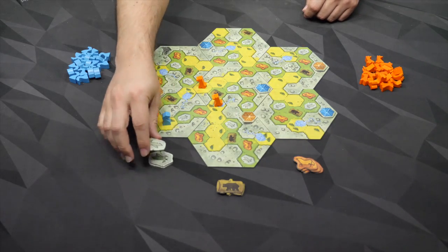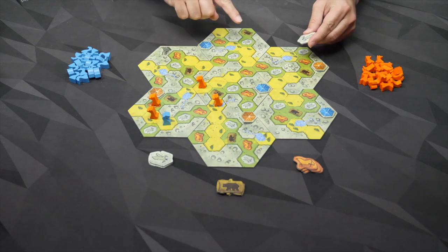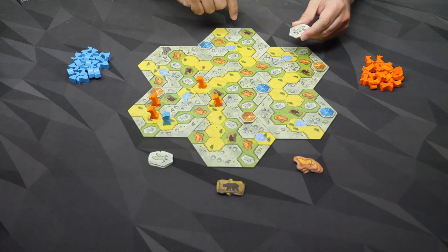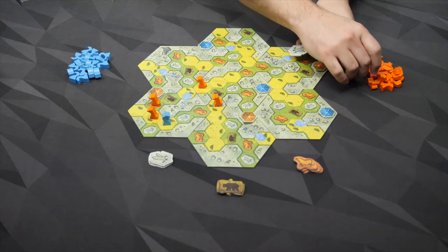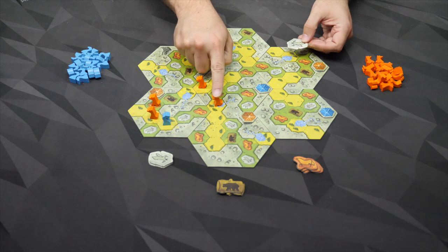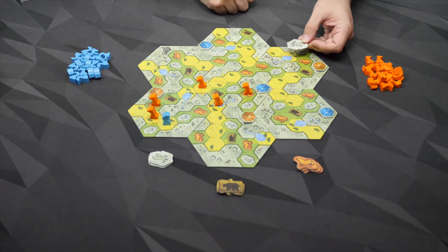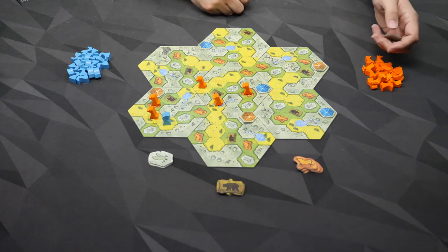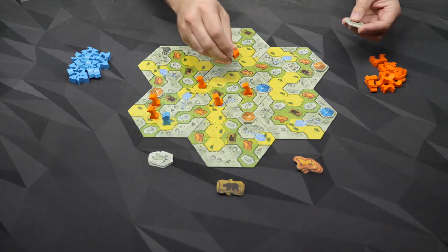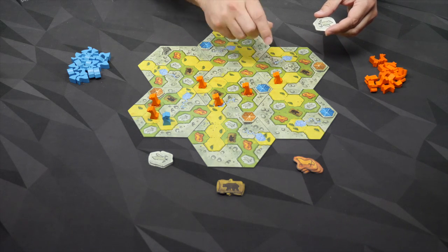The eagle is going to be very similar, but the eagle goes over mountains — one hex of mountains. So I could cash this in, assuming this is the display, and go from this one over this mountain onto the opposite side into there. And then if I had another eagle, I could spend that on my next turn and go over this mountain into that space.